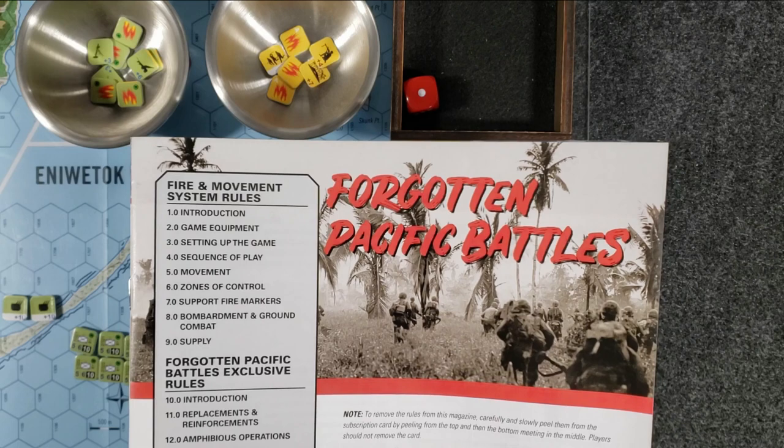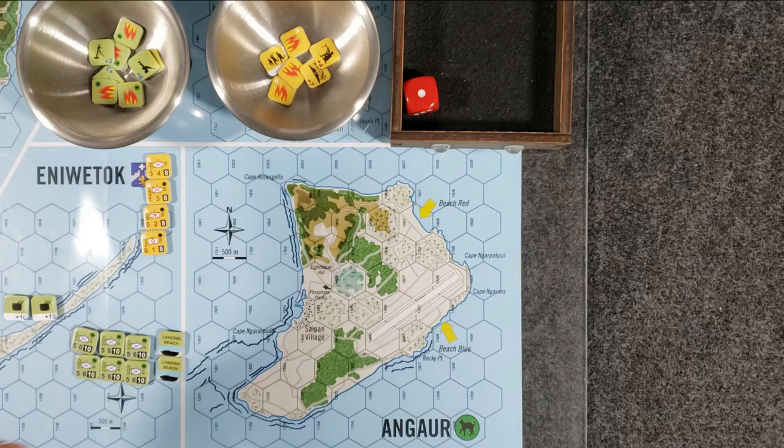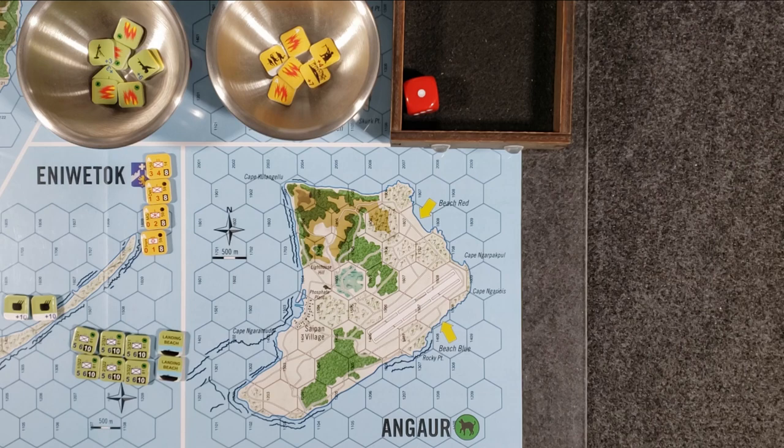Hey everyone, Wayne here. Today we're going to do a quick playthrough of a scenario from Forgotten Pacific Battles. This is a magazine game recently released from Decision Games in World at War magazine. The scenario we're going to do is the invasion of the island of Angar. There are five different scenarios, five different islands you can invade in this game.